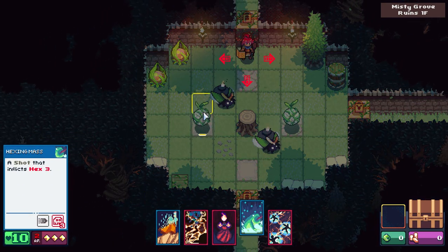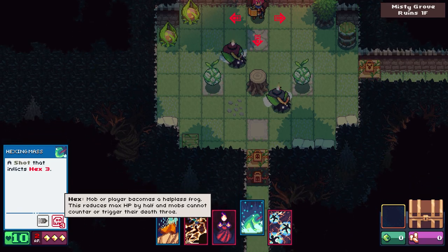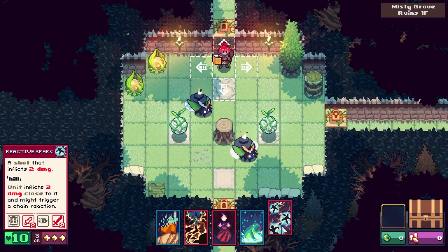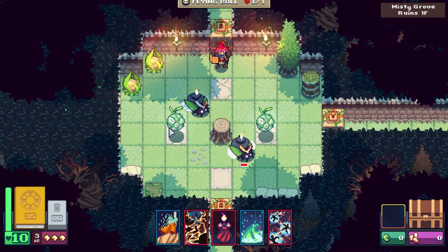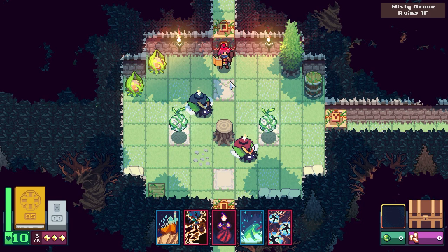A shot that inflicts three hex — I can only assume it becomes a helpless frog. Reduces their max HP by half and they cannot counter or trigger their death throw. A shot that inflicts two damage; on kill, inflicts two damage to close units, which might trigger a chain reaction. The flying bowl seems like a good thing to kill as well, but it's got a yellowish name, so it may not be an enemy.